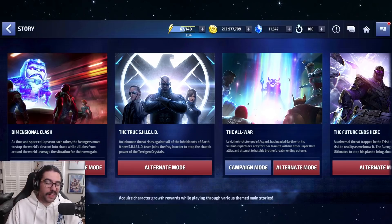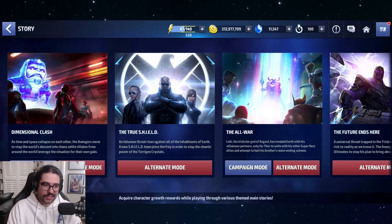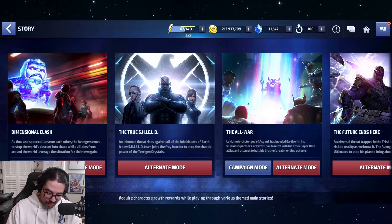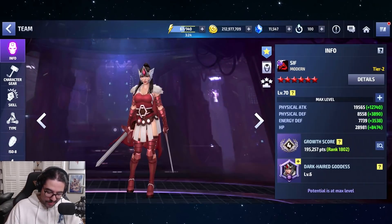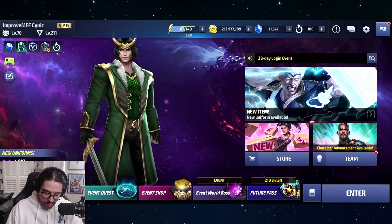Moving on to the True Shield — I finally unlocked it yesterday or the day before with Sif's potential. I finally unlocked Sif's potential level 70, so she is ready to get awakened. Hopefully she gets a uniform with that awakening skill, but in the meantime we have the new story to check out.